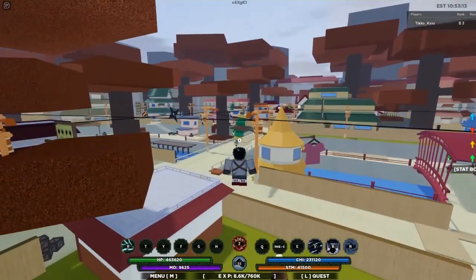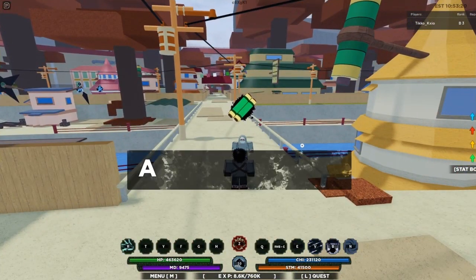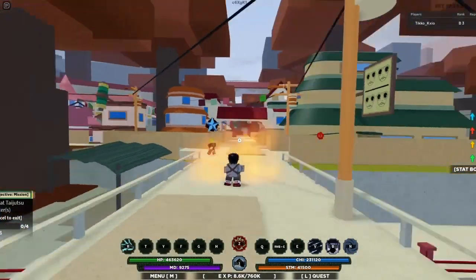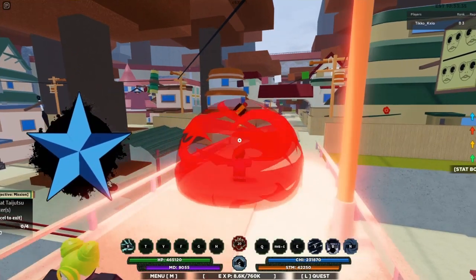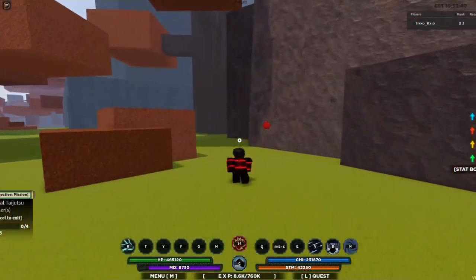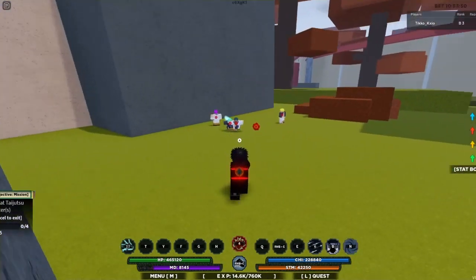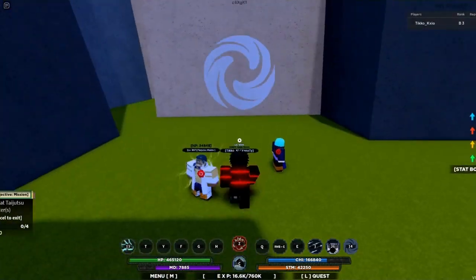I'm guessing that's just another dodge move. We're gonna test this out on some bots. We might need to get into Z mode as well. Alright let's go — this was a bit underwhelming but we're really just testing out the moves. It's probably because there's a little bit of lag in the server. This lag is killing it for me — let me get these clones up.